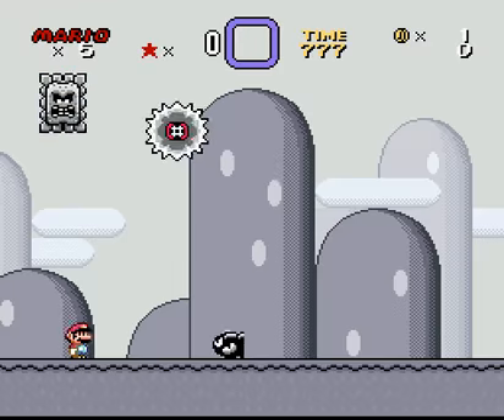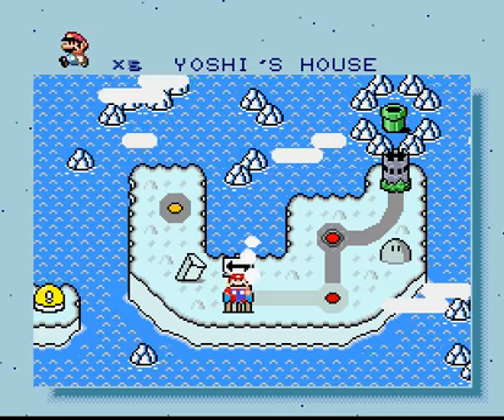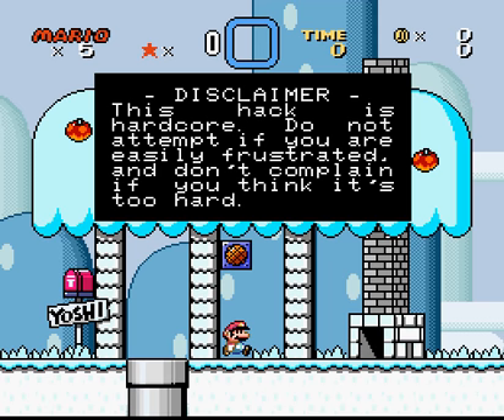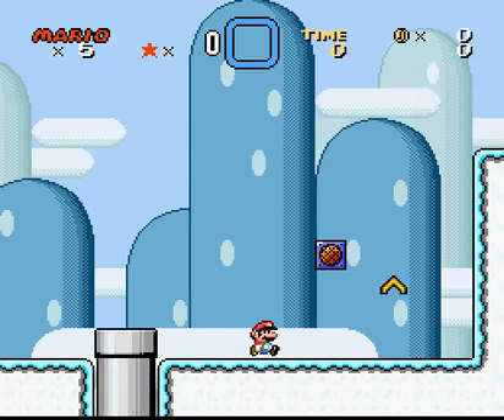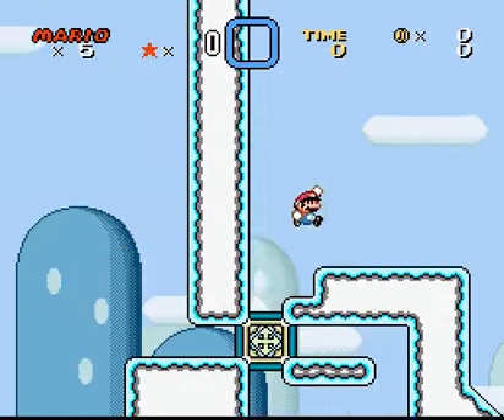Wandering lost after browser's defeat, Mario's confused. It seems to be dinosaur land, but nothing is as he remembers it. Yoshi's house looks really nice. This hack is hardcore — do not attempt if you are easily frustrated, and don't complain if you think it's too hard. Okay, let's go in the pipe.